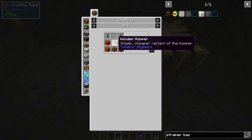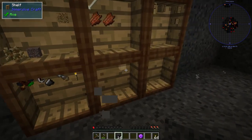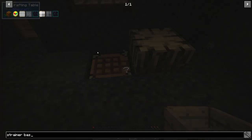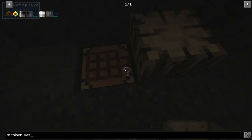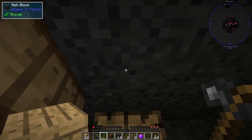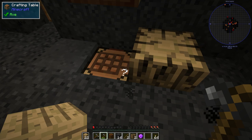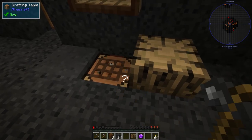Strainer base - we need the wooden hoppers, another chest, some planks, and some sticks. I'll grab the chests and then we can make two strainer bases like that. Did I miss something? Ah, some sticks - let's make some sticks real quick. Now we can make the second strainer. The planks need to go back there - and make another strainer. Great.